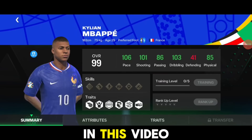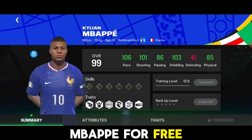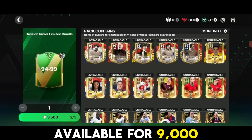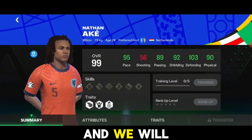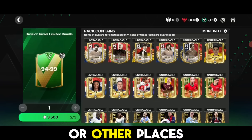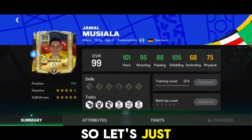Hi guys, welcome back. In this video we will be checking out how you can get Mbappe for free in FC Mobile. He is available for 9000 gems and we will be showing you a trick to get 9000 gems easily, or other places where you can get this card for free. Let's just get started with this video quickly.